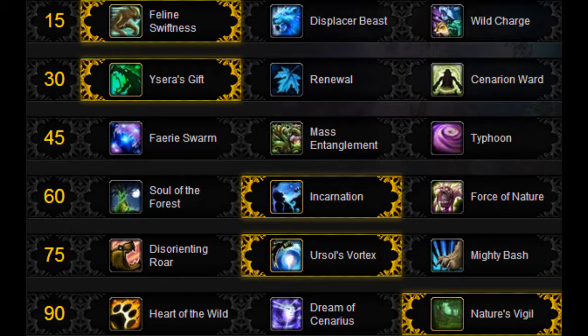Nature's Vigil should be used when damage starts to go up, usually when you're going up the tower. How I managed cooldowns: as soon as we pulled I used Incarnation, Nature's Vigil, and Celestial Alignment - a normal opening to blitz the first wave and prepare for the second. Then I used my cooldowns on the first tower, jumped down, and saved my cooldowns for the last phase. You have to figure out your own system based on how fast you get through the fight.